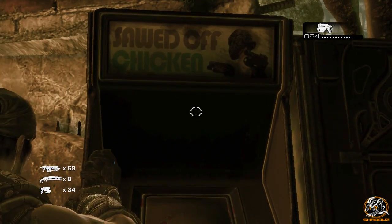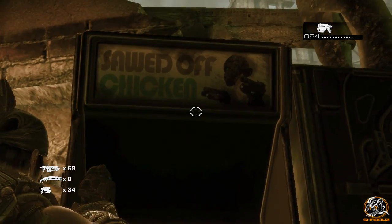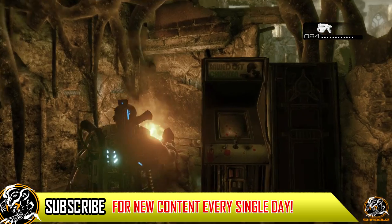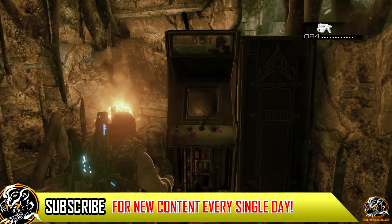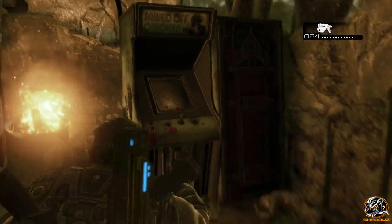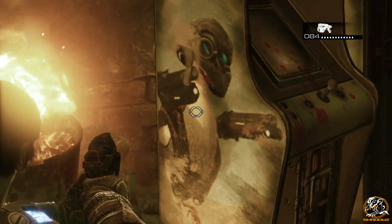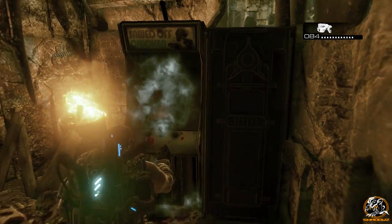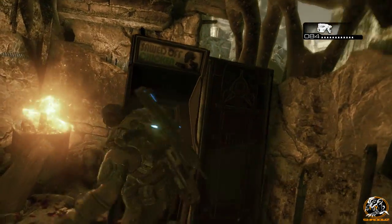So as you can see there is a weird, wacky Sword of Chicken arcade machine right here. You do need to give it some kicking just to get it starting. As you can see we're taking a good look at the actual arcade machine itself. Look at that awesome concept art on the left hand side. So this is a pretty cool easter egg, but I feel like it could have had more to it because it literally does finish very very quickly.